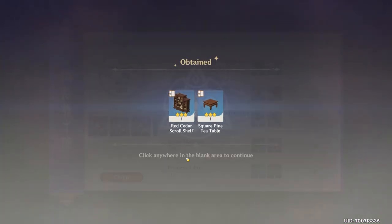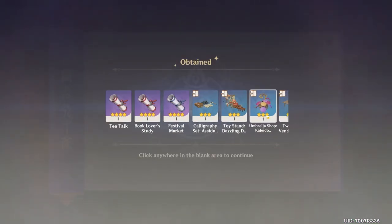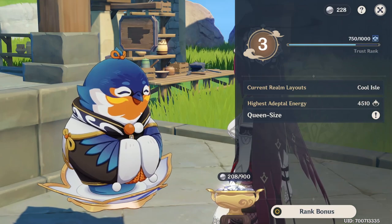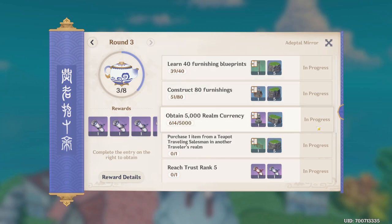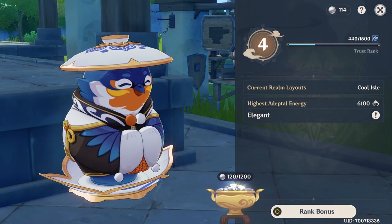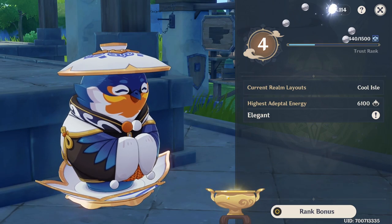Pay attention to the quest journal because it gives you a step-by-step guide on how to achieve Trust Rank 3 and at least 4500 Adeptal Energy Points, which determine how many realm currency coins you generate per hour. There are a lot of quests, but you'll hit a stopping point at the third round of the journal, and by that point you'll have a good idea of how to proceed and even reach Trust Rank 4 without relying on the journal too much.